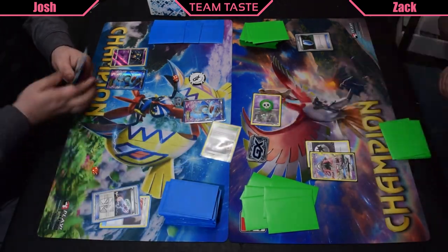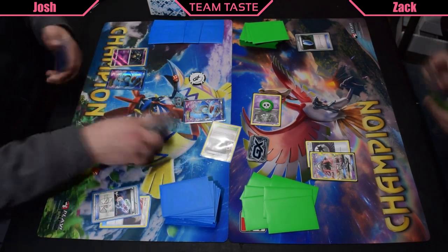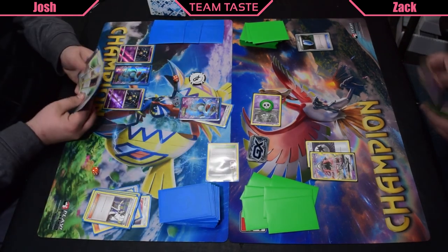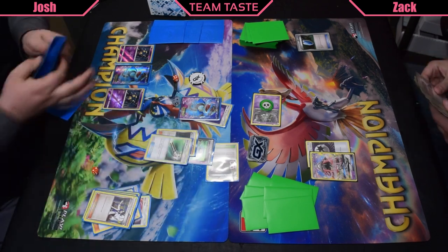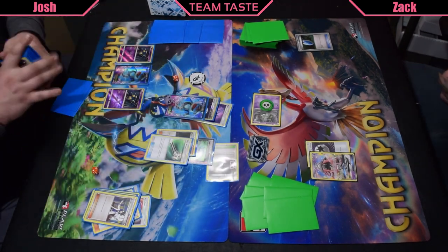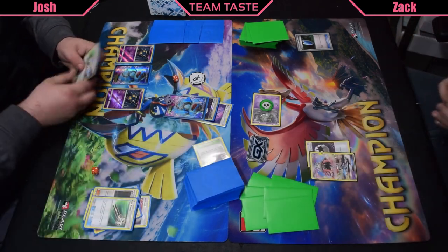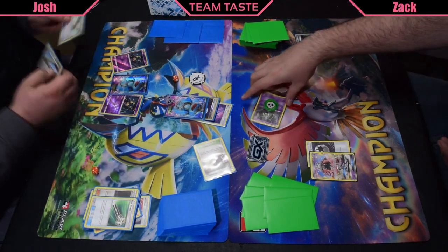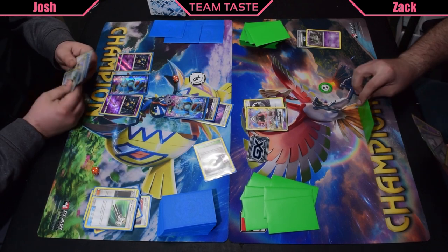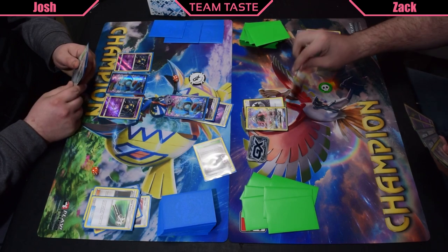Josh gonna play Laser. With Furbank City down, that Trubbish is already knocked out as long as Josh finds a Double Colorless to Quaking Punch. He attaches a Poison Barb and plays Computer Search to find that Double Colorless. Poison Barb makes it so if you attack into the Pokemon with Poison Barb on, it automatically gets Poisoned. Most situations it's not that great, but with some Sevipers adding damage and Quaking Punch lock, there's really not many ways to get that Poison Barb off.